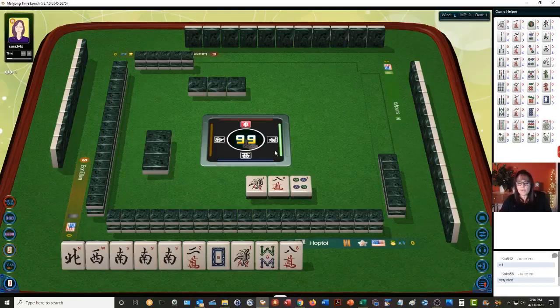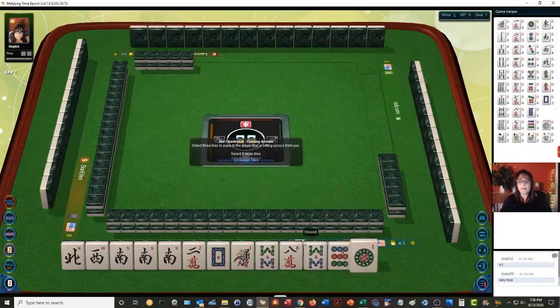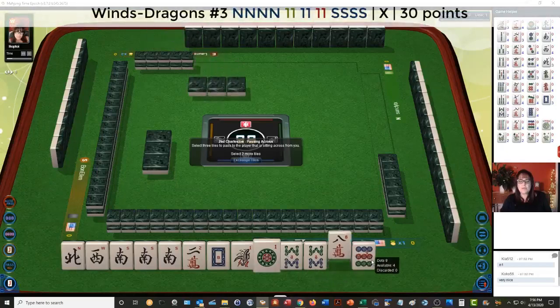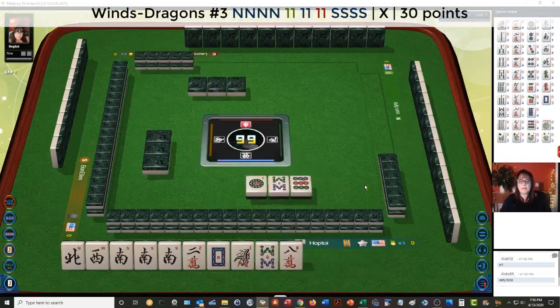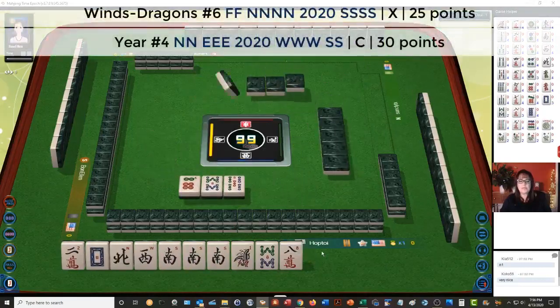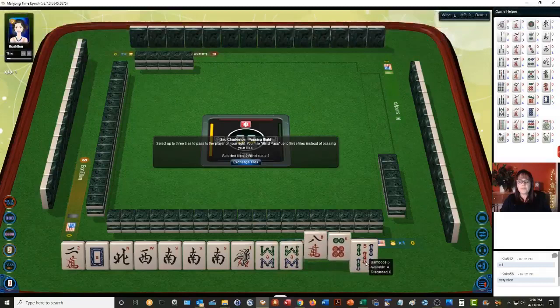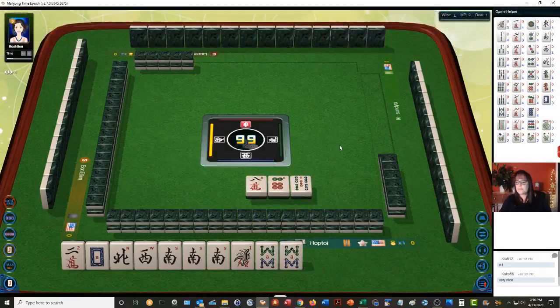There is a New Year hand under the year category, and there's a year hand in the wind and dragon category. We did get the one back and the eight — one, one, North and South with ones. We haven't gotten the one crack though. Let's break up this pair of eights. I still think a year hand with news looks good. Maybe the winds are all in the wall — let's hope we pick them.